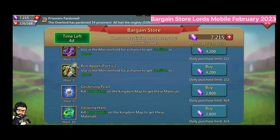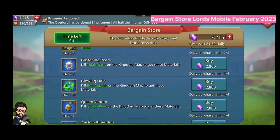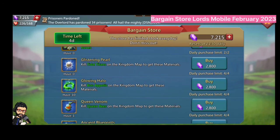You can buy the Pack 5 Familiars using 4200 gems each. For the Blackwing Pack, you can daily buy 2 of them. The best thing in the bargain store that everyone waits for is the rare items section.